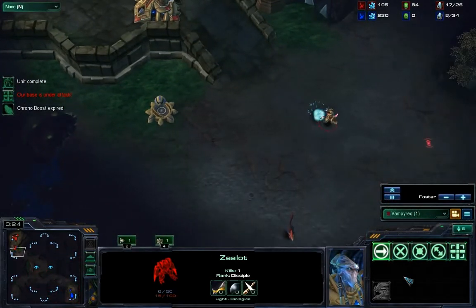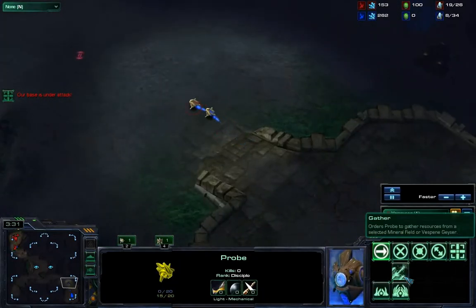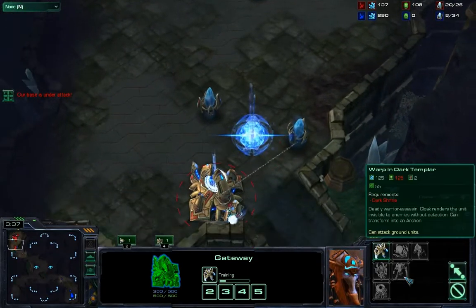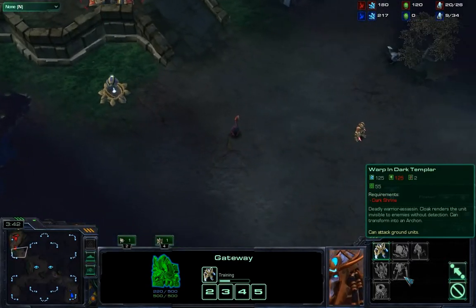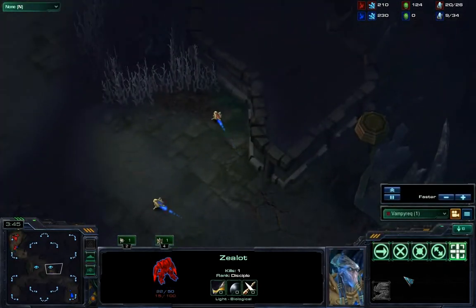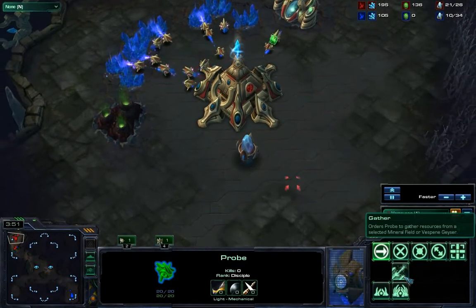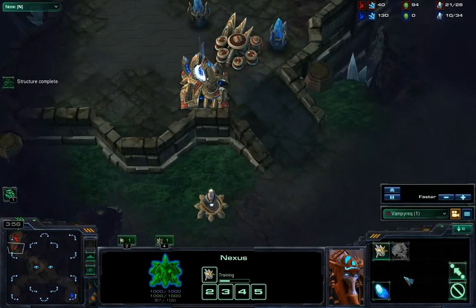Now over here I chose to run my zealot away, but it's a mistake. I could have just let my zealot stay up there and hack away at the pylon, and then his cannon rush would have been thwarted there and then. But I didn't do that because I feared my zealot would die being inside the range of the cannon — but alas no, he's just going to keep shooting away.